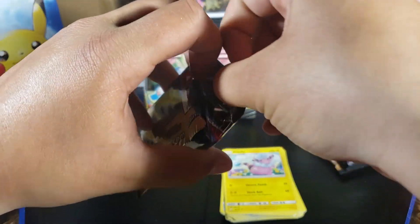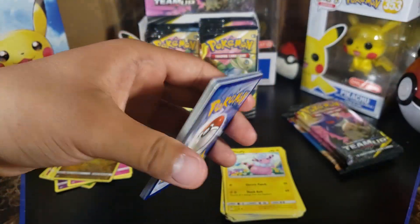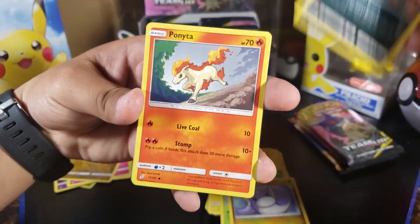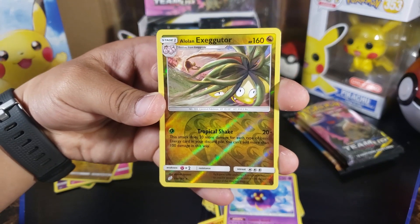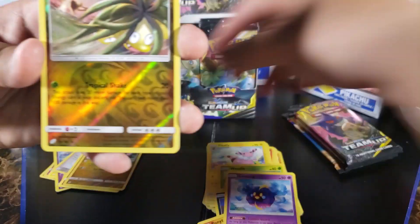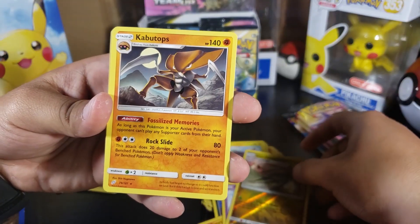We are on the fifth pack now, fifth of nine. Oh, this is a pretty cool art for the first card. Green code. Pretty awesome art, I really do like this. Dratini, Alolan Grimer, Ponyta, Cosmog, Alolan Exeggutor again — reverse rare, but I think this is different. Yep, it's different, definitely. But they're both rare and they're both reverse, so that's pretty cool. And since that was pretty cool, there you go — another code for you guys, make sure you comment and let me know if you got it. And then we got Kabutops as a rare.